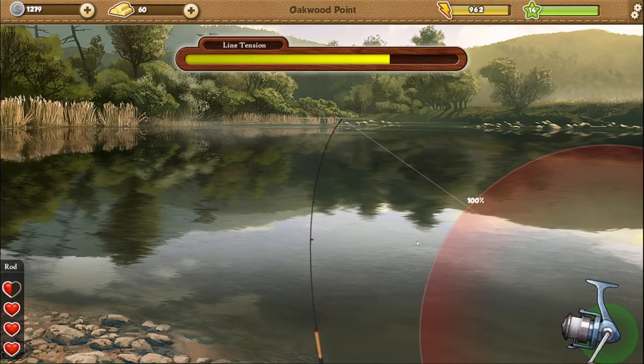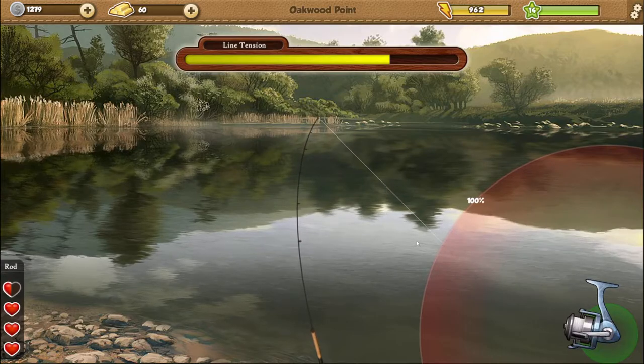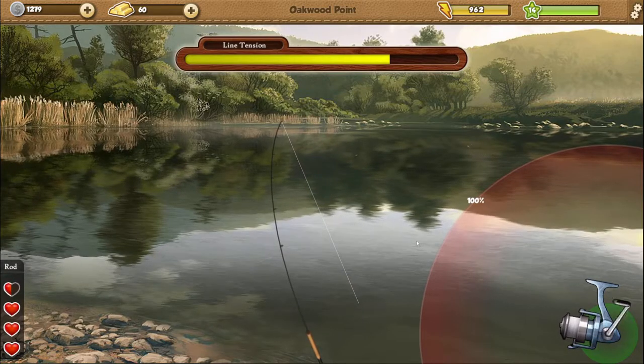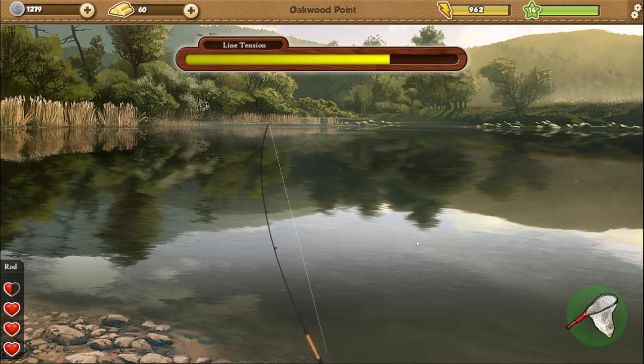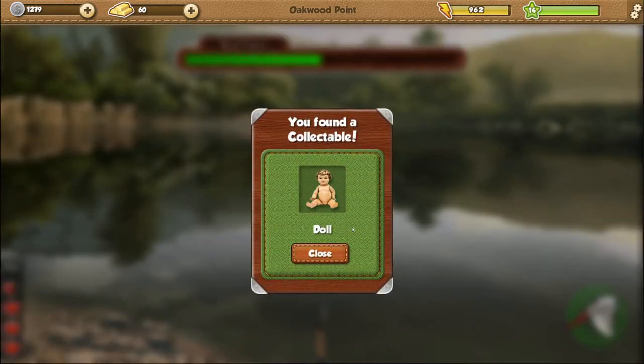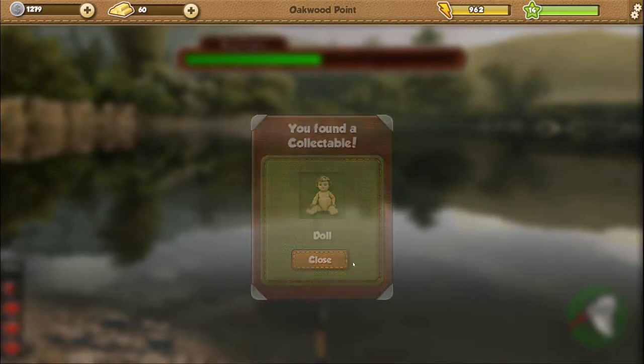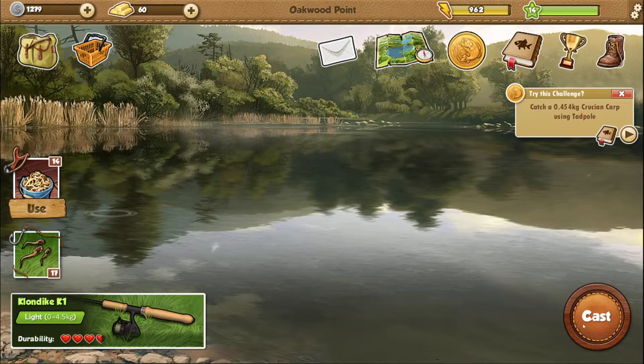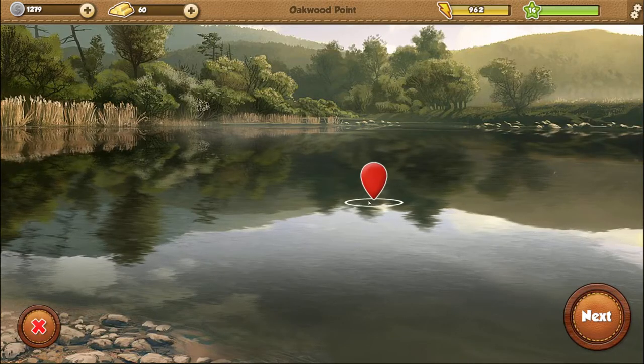This is a tiny fish — well, not a fish, it's a loot, it's treasure. Because you don't see the shadow of a fish... a doll! What a creepy doll. Wow, that is creepy. Don't want that doll.